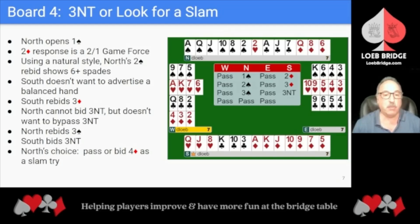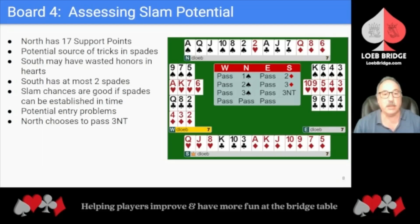South's 3 No Trump bid is natural and to play. Now North has a choice of passing 3 No Trump or making a slam try by bidding 4 Diamonds. North has 17 support points and a potential source of tricks in Spades. South will have stoppers in Clubs and Hearts — the unbid suits — for their 3 No Trump bid. South may have some wasted heart honors opposite North's singleton. South has at most 2 Spades on this auction. Slam chances are good if Spades can be established in time and South has the necessary controls. Even so, there are potential entry problems. This dissuades North from bypassing 3 No Trump and making a slam try. North chooses to play 3 No Trump.